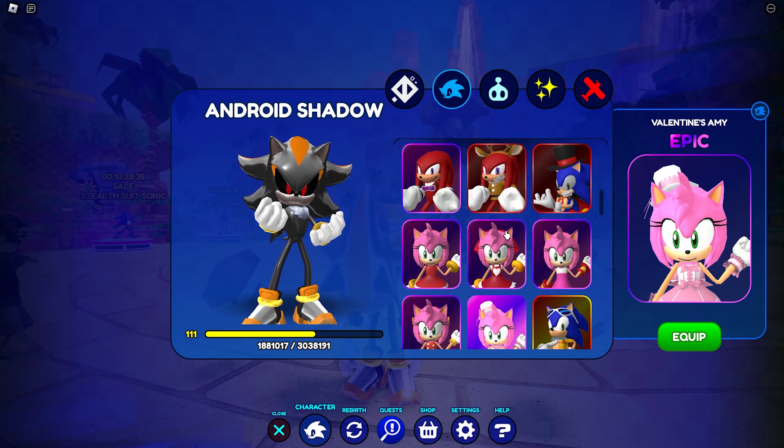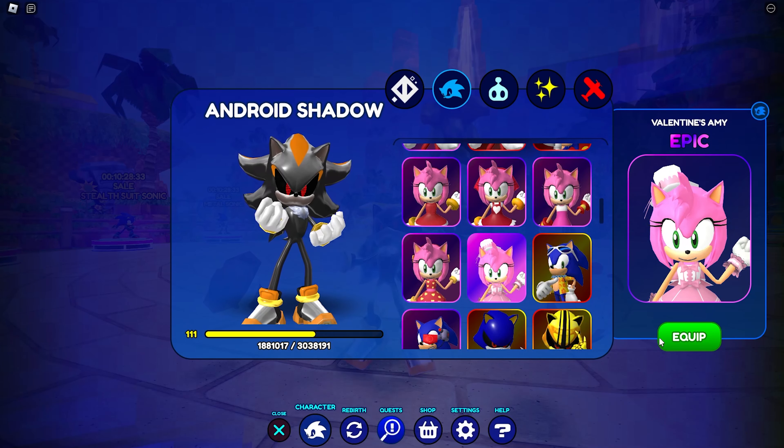Multiple valentines apparently. And you click redeem, and it says redeem success. Character unlocked: Valentines Amy. Epic Valentines Amy. Nice, so here she is.